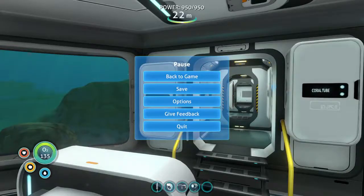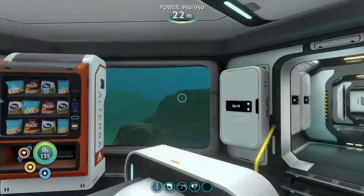Hello and welcome to episode 17 of my Subnautica tutorial let's play series. This episode will be on getting the power cell charger fragments and the prawn suit grappling arm fragments.